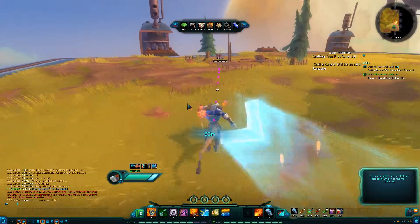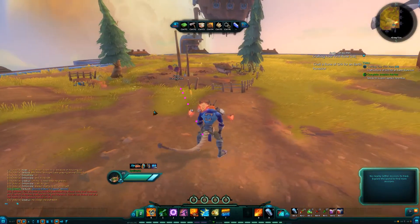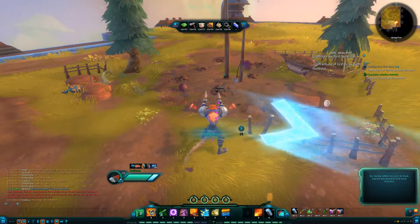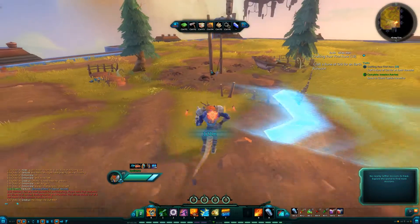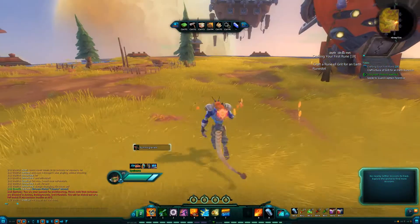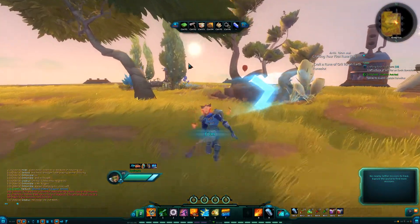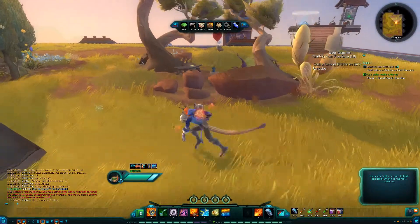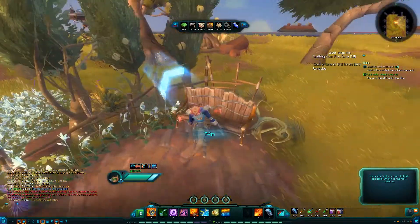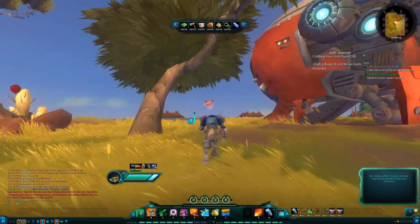Once you put decor up, certain furniture gives you extra bonuses. I've planted a garden here — you can plant gardens with seeds you get out in the world. Depending on your trade skills, you can put up mines and training grounds. This is a fiesta little party area I made that gives you some food to help you quest.